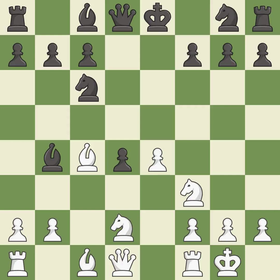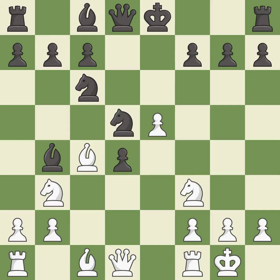Castling kingside tends to be safer because the king is further from the center. This activates a knight by developing it off of its starting square. The opposing knight is kicked by a pawn and must now move or be captured. This is the only move that works. This moves the knight to safety. This is the only good move. This wins time by threatening a bishop and forcing it to move away. It is the last book move.